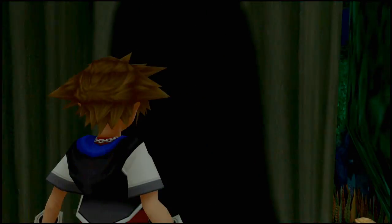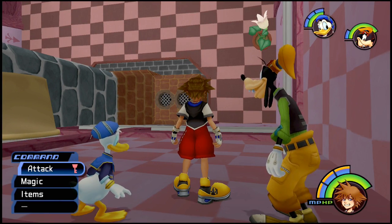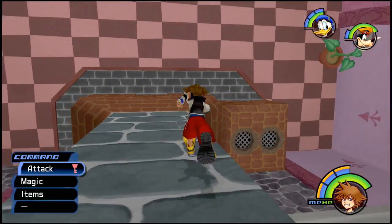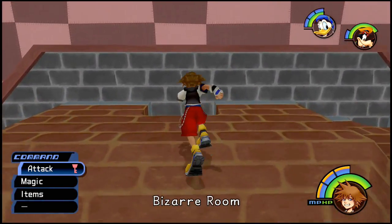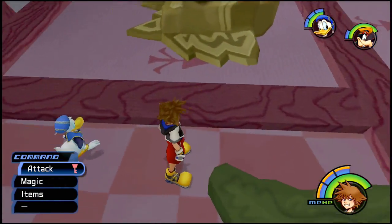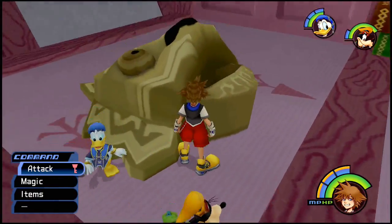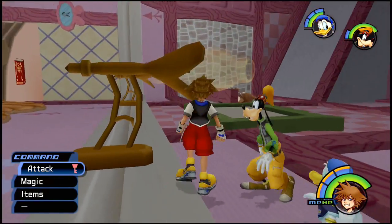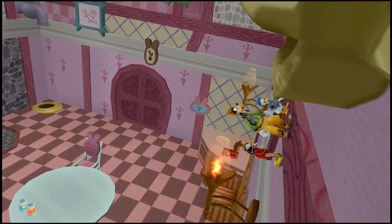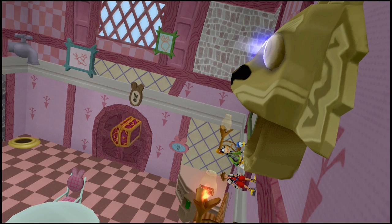Let's go into the Bizarre Room. And boy is it bizarre — it's sideways now and there's a few places we can go. First off is dropping down into the fireplace, and it flips the room completely upside down. I think we can touch these... yes.